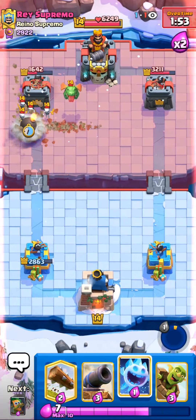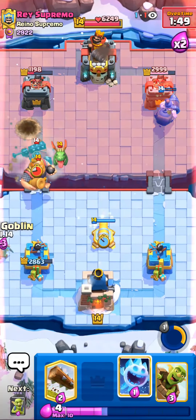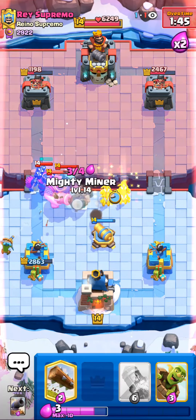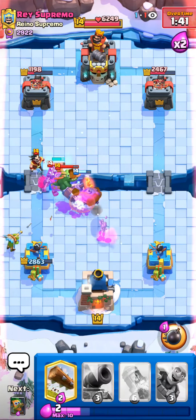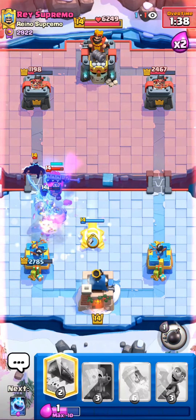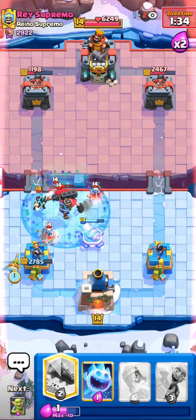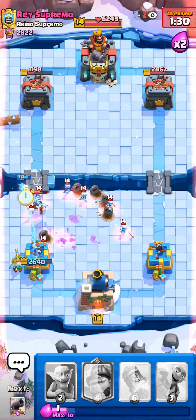I can now take my Dart Goblin and he won't have anything to kill it. If he wastes his Lightning there, he's probably going to NATO. Then I just log — that should be fine. I'm not even going to log, I'm just going to do this. Never mind, never mind — what did I do?